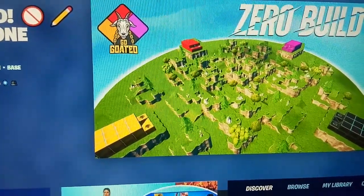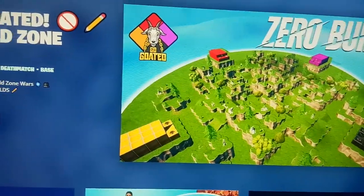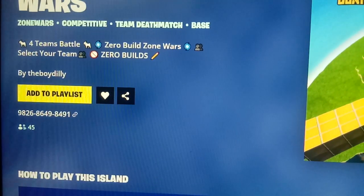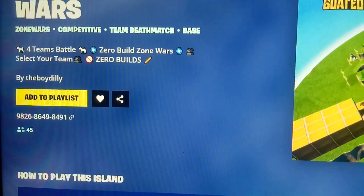In this game you have to select your team. This game was created by the boy Dilly. The map code of this game is 9826-8649-8491.